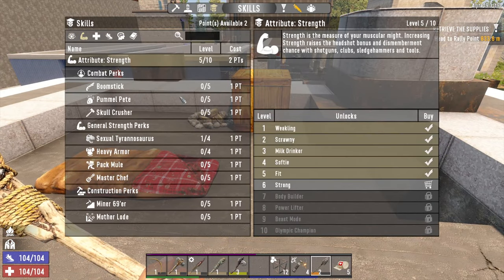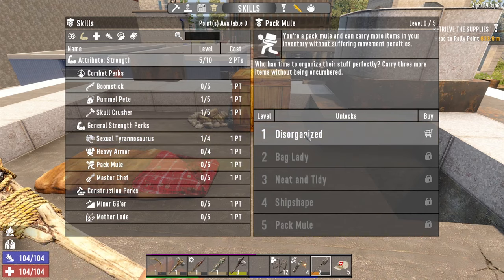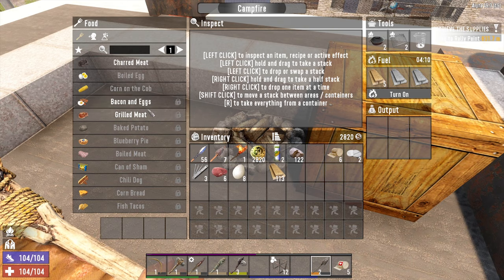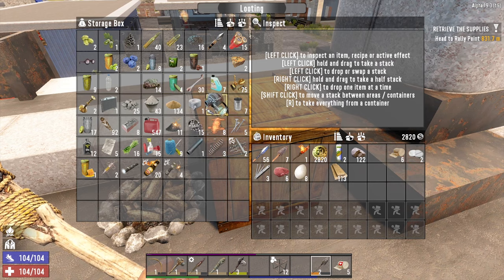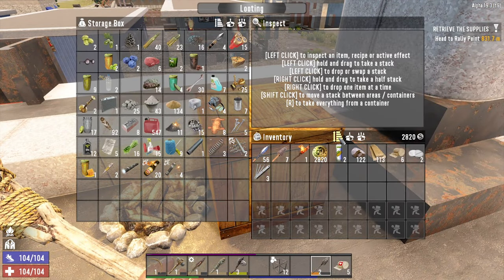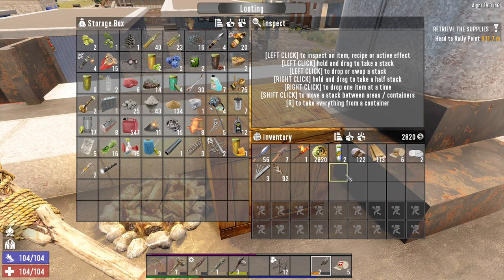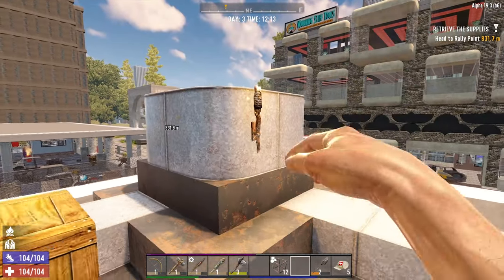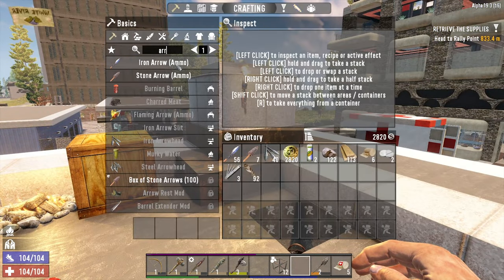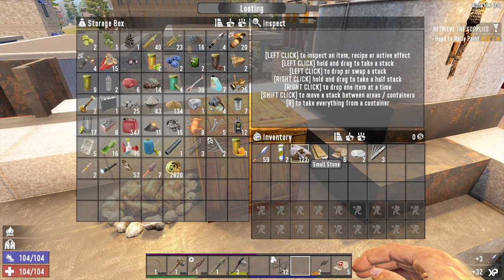We have some skill points to spend. I'm going to stick to the plan: Pommel Pete and Skull Crusher. The next one will be another point in Sexual Tyrannosaurus, and I think I'll start putting some points into Pack Mule as well. We can't make bacon and eggs — forgot about that — so we'll make boiled eggs instead. I'm going to make some iron arrows — 40 of them. We don't need the stone arrows anymore.